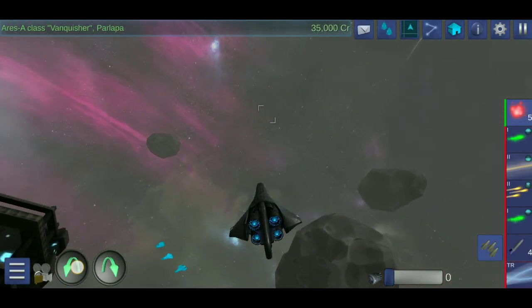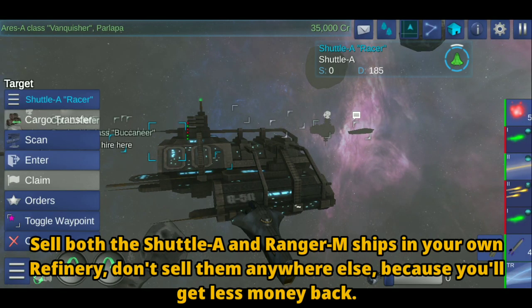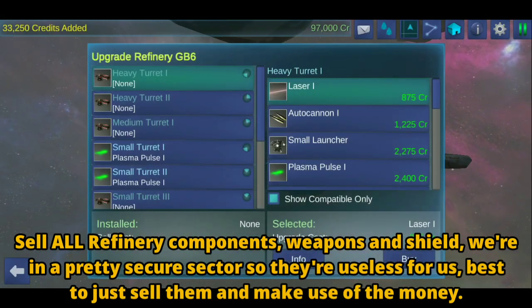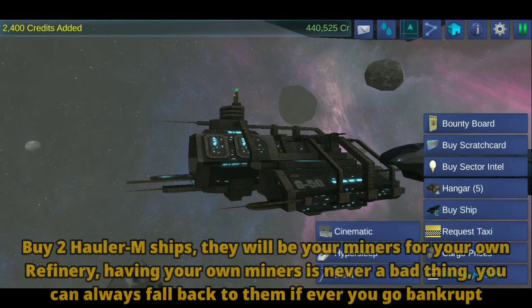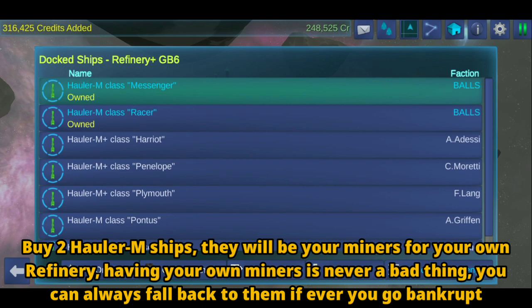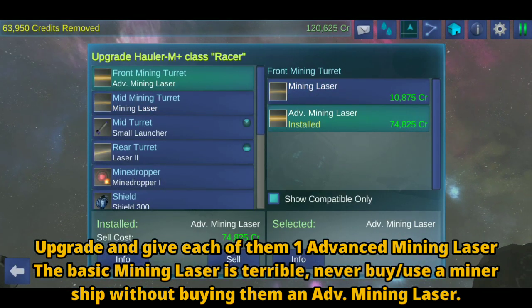There are a lot of ways we can start playing the game here. For us, we're going to do both mining and trading. What we're going to do is sell two of our ships — the ranger and the shuttle — from our refinery. We'll also sell all of the components, weapons, and shield from the refinery. This will allow us to start with a lot of money. Using that money, we are going to buy two Hauler M variants — these are mining ships that are way better than the Ranger M — and upgrade each of them with an advanced mining laser to make mining faster.